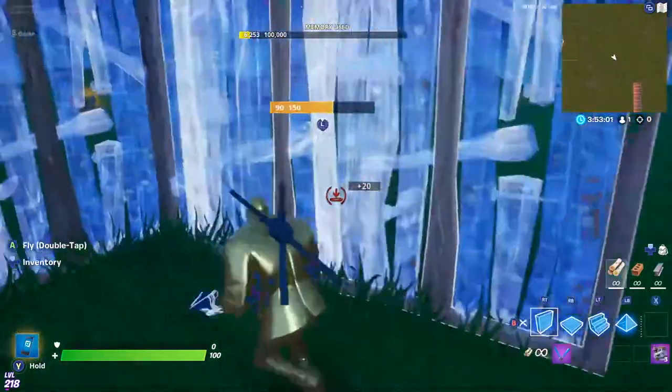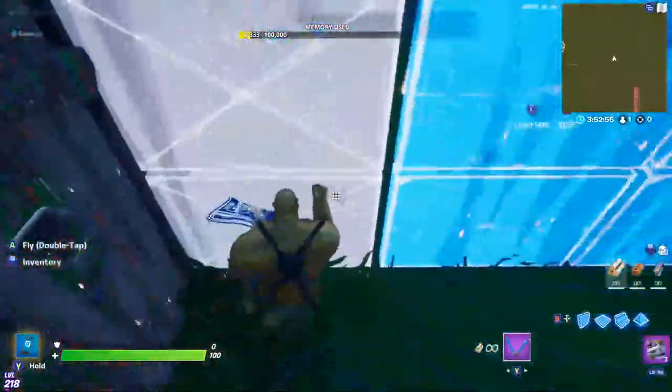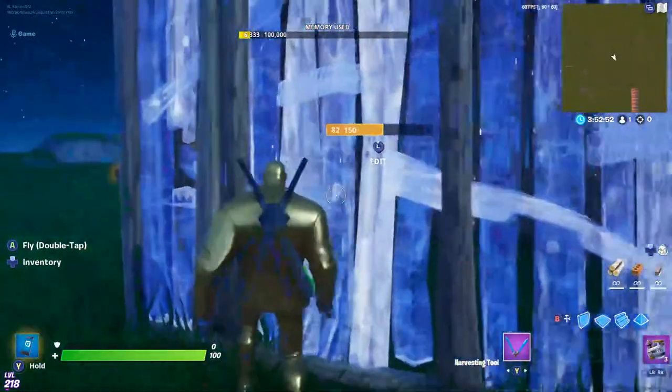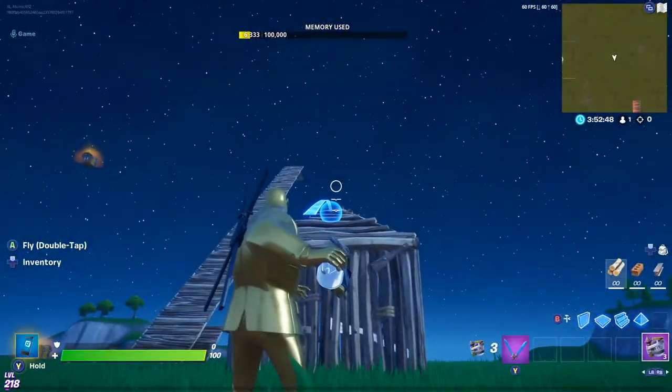Just get one junk rift and build any structure you want around you — make sure it has a roof so it looks cool when you make it invisible. Then come out of the box and throw the junk rift on top of it.